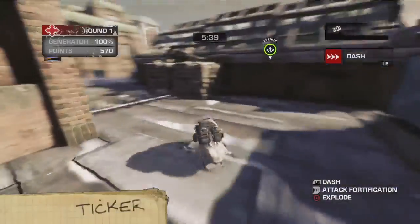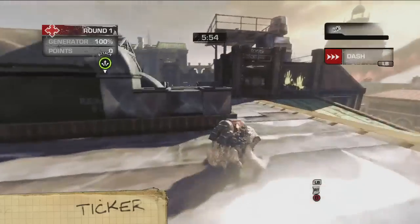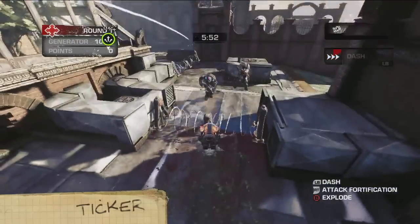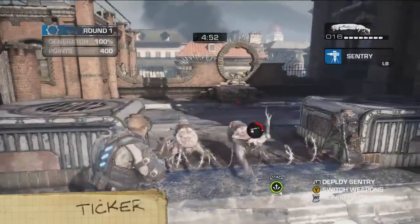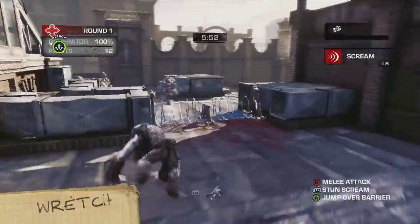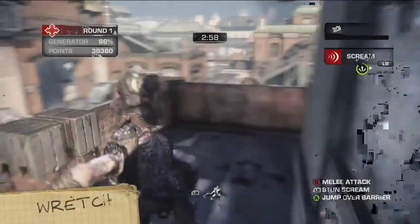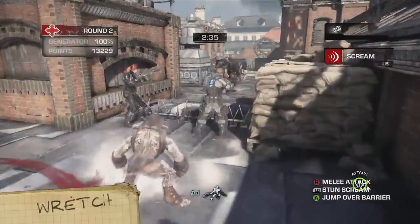First up, the Ticker. He chomps defenses, self-destructs, and has the ability to dash really, really fast. And he's just so cute. The Wretch can leap over defenses, climb into the Scout's perches, and stun opponents with its scream.